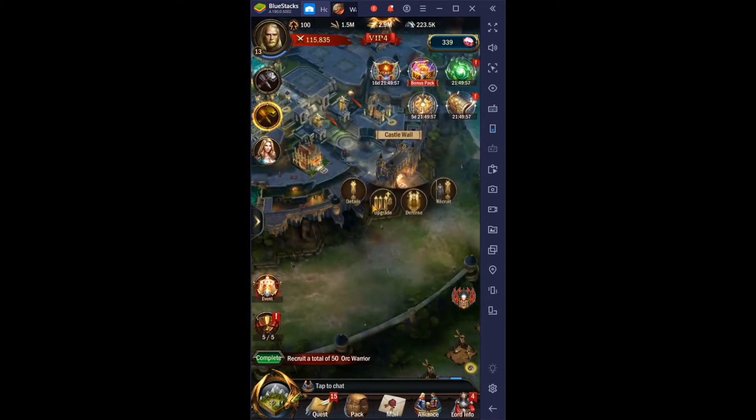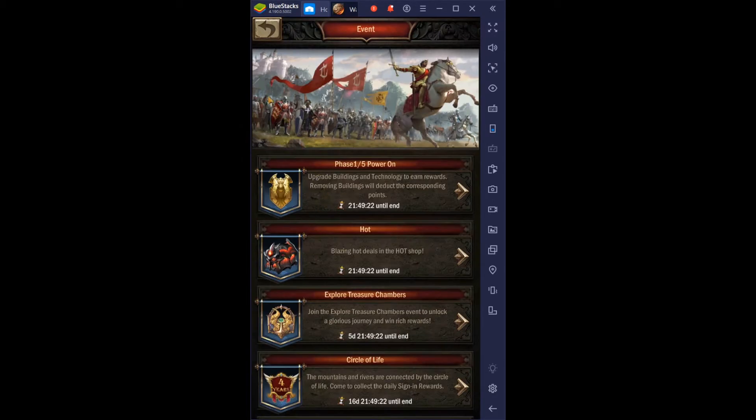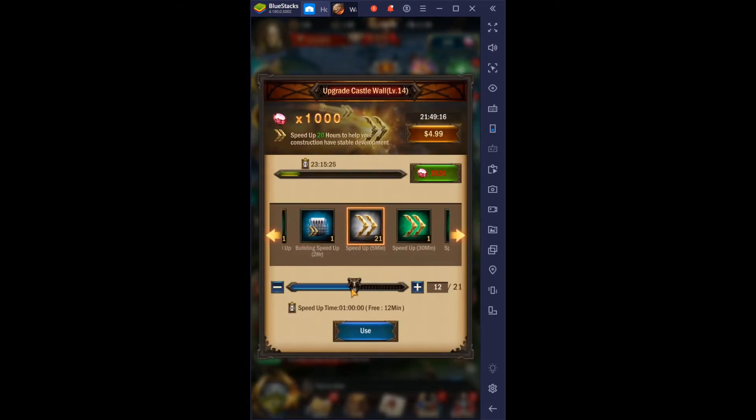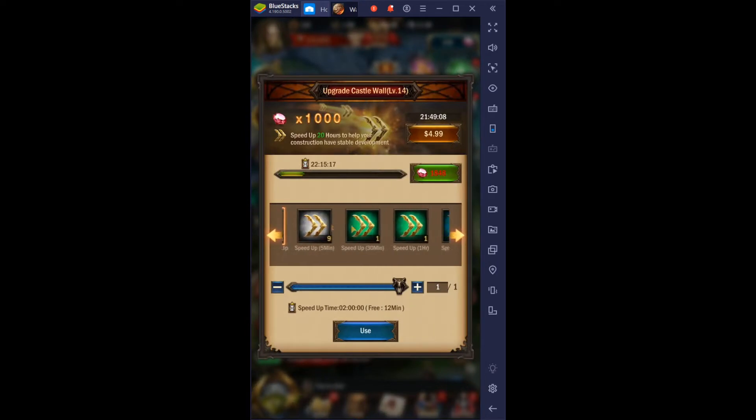What I'm going to do first is speed up the wall a little bit. I need to make sure it gets done within the one-day period — currently it won't finish in time if left alone. I'll use a two-hour speed-up to bring it down almost to a day, then use one of these speed-up items. There's about 21 hours left in the event.